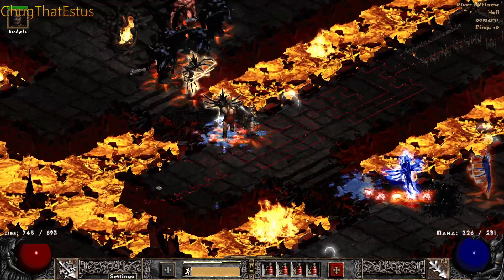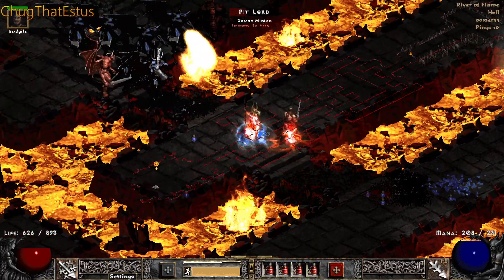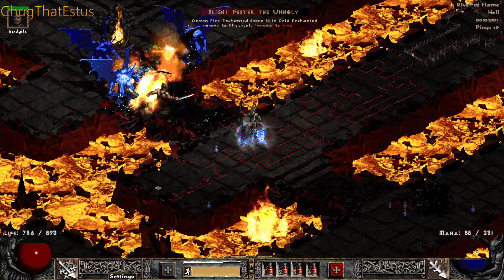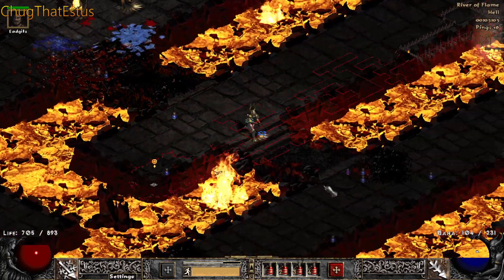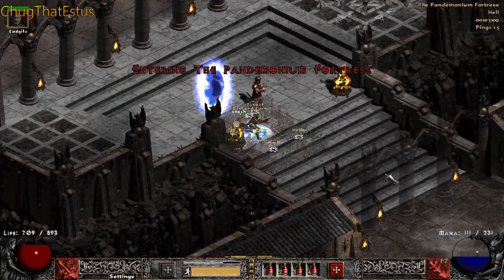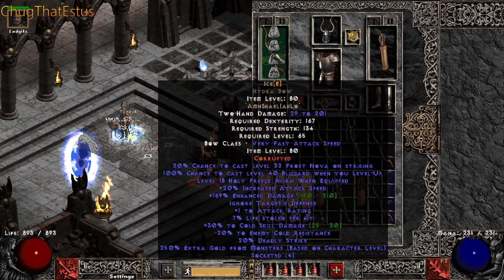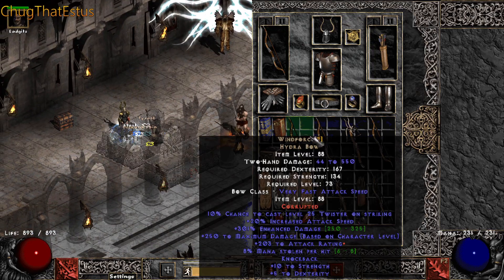We could be using an Act 2 Merc with Infinity to reduce the Cold resistances. But even after trying it a lot, it didn't work as well as I expected. First of all, it doesn't break most immunities. But it works — it's not too bad. Just keep yourself out of areas with a lot of Cold Immunes and you will be fine.